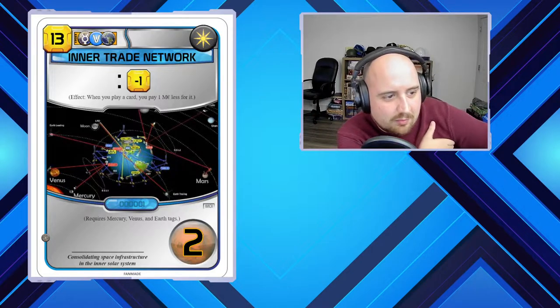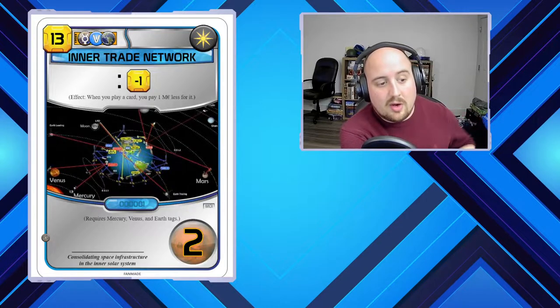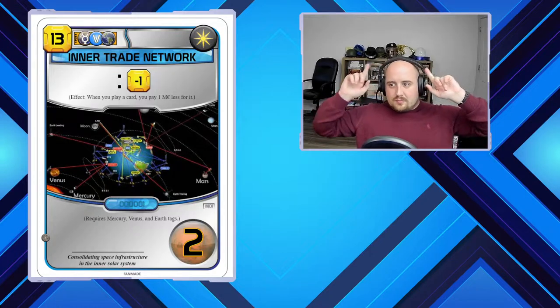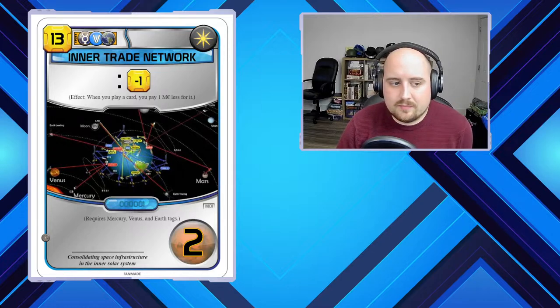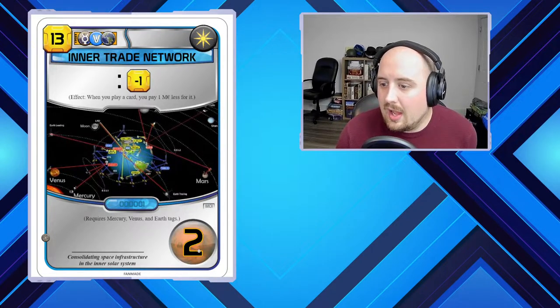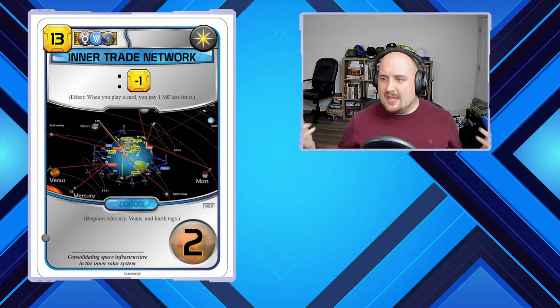Without further ado: Inner Trade Network. The effect is a global discount — when you play a card, it's minus one off everything. It requires a Mercury, Venus, and Earth tag. $13, space tag, two points. What I think of immediately is Earth Catapult — that's a $23 card with just an Earth tag, no requirement, $2 off, and also two points. So it's half the cost of that card and half the discount. Seems pretty legit — you get the same number of points, you get the space tag instead of the Earth tag.